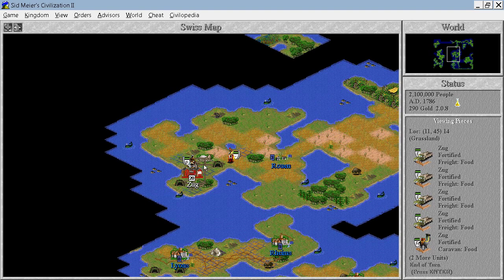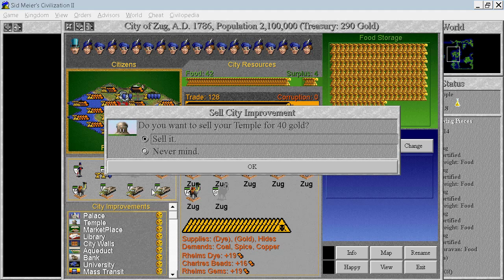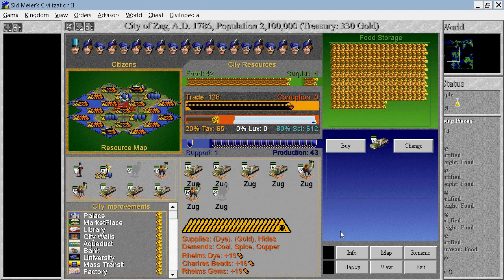I have completely forgot to sell, for example, a temple. I should have done that a long time ago, because we don't have any happiness problem. And what else can we sell? We can sell aqueduct and sewer system, but not just yet — after we grow to size 21, because we won't need it anymore. We could probably sell city walls as well, but they don't cost anything for maintenance, so I'll just leave it be.